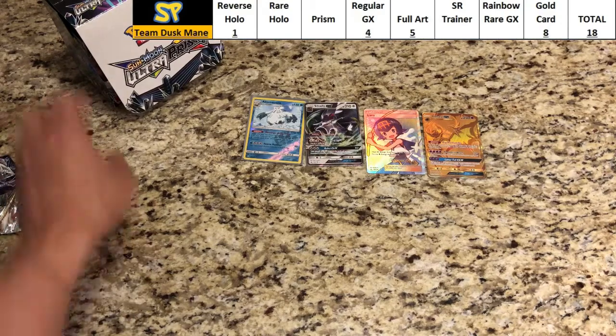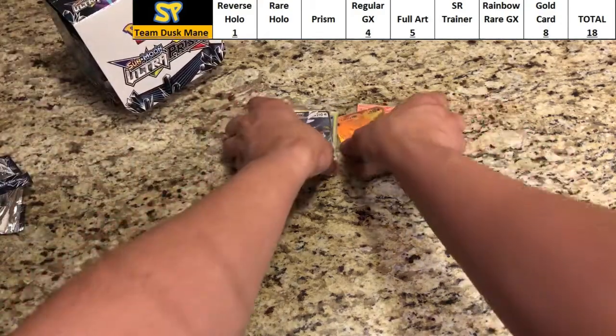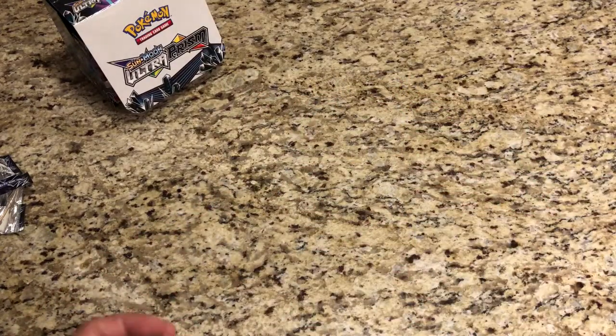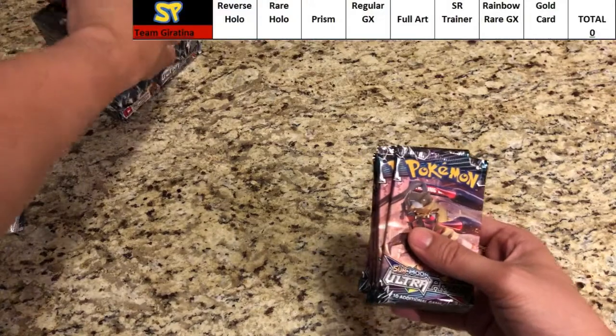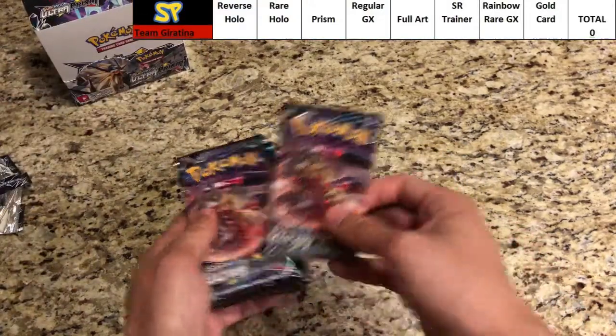Let's move on to Giratina. Putting the Duskmane packs aside — 18 points for Duskmane Necrozma. Let's clear the scoreboard and bring up Giratina's. That was one awesome pull.